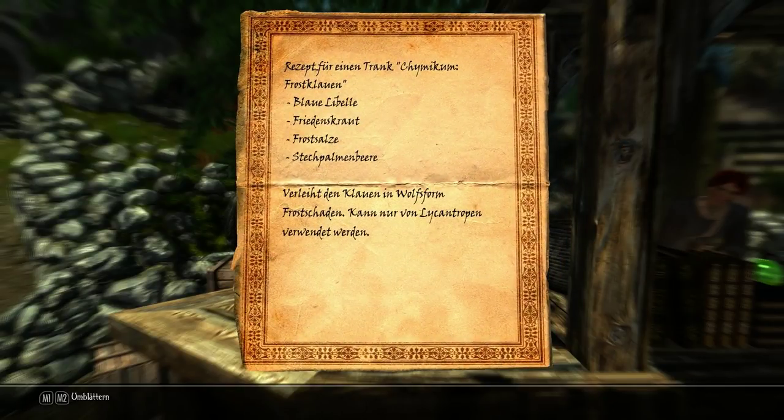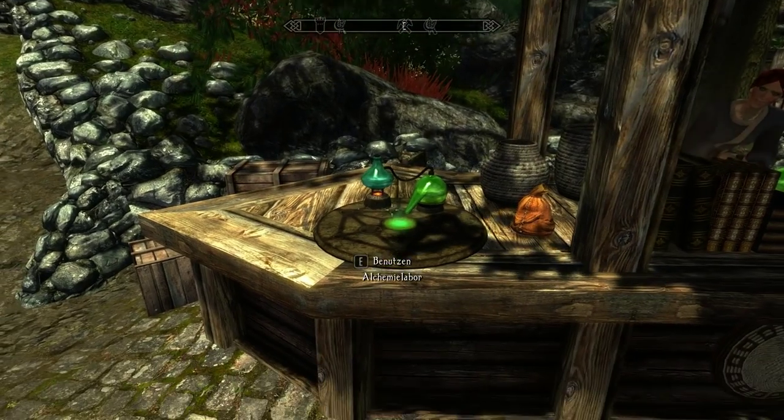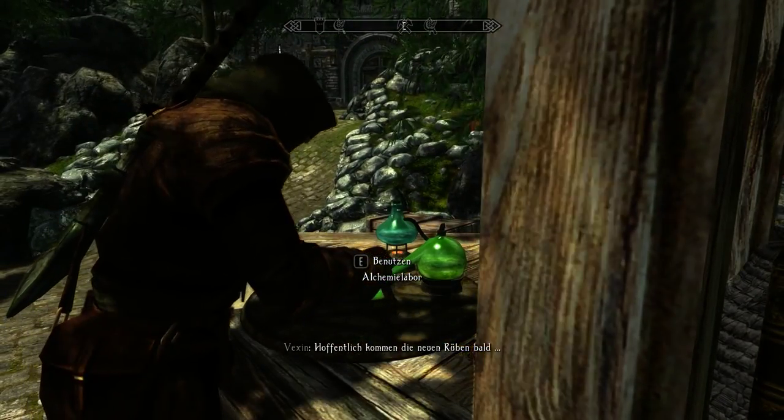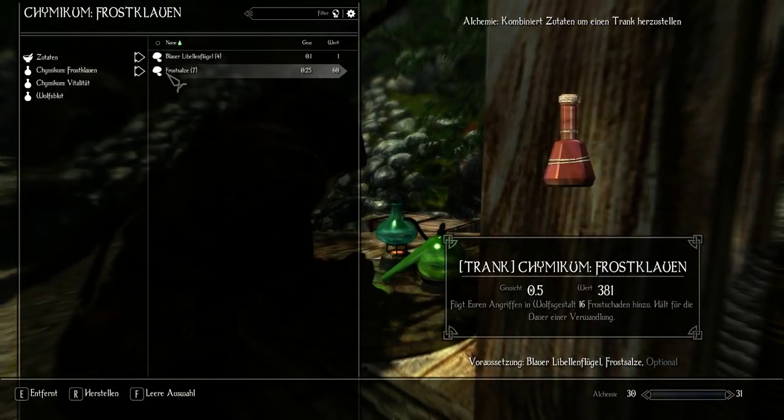Another crucial tool in the Lycan Trope's arsenal are Cumicum. A Cumicum is another exclusive potion that enhances aspects of your next transformation. For example, you can drink a Vitality Cumicum to boost your health in wolf form even further, or even add elemental damage to your claws.